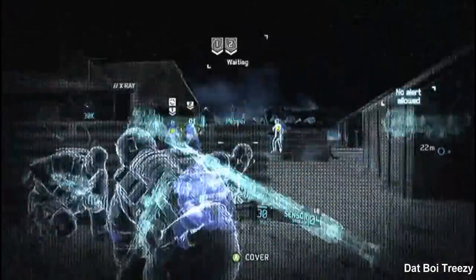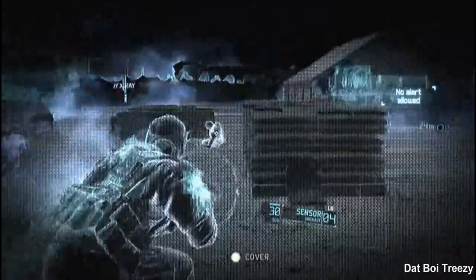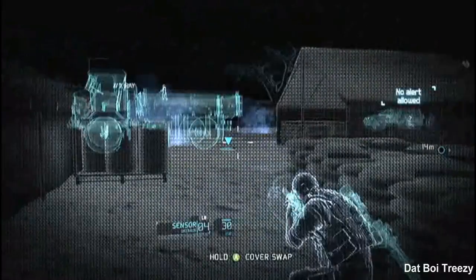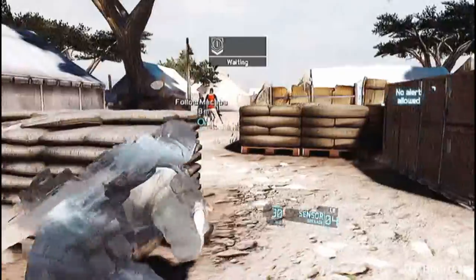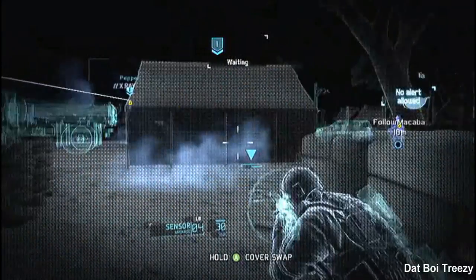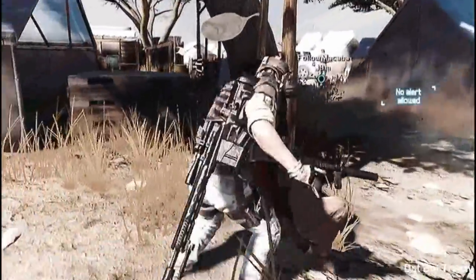So here is where you need to follow the soldier — make sure you wipe out all the guys around this area. I'm taking advantage of having my squad guys with me, making them do the job while I position myself and keep an eye out for more enemies. So long as your teammates have a line of sight on enemy soldiers, you can just hit RB and they'll take out any soldiers you've lined up for them.